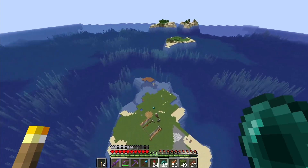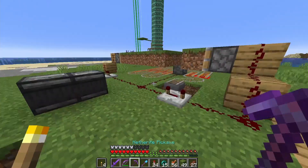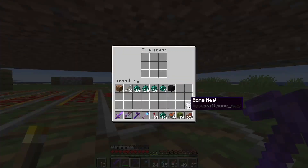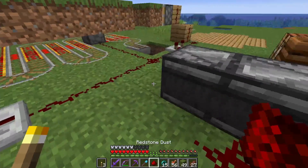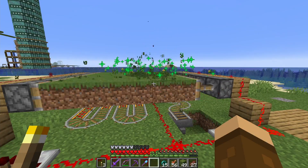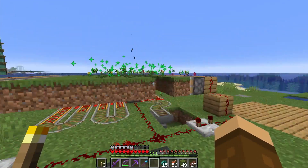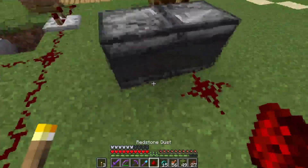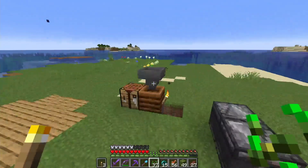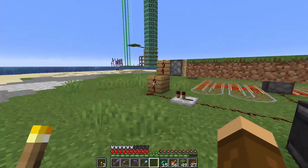Over here we've got our flower farm. The dispenser shoots bone meal into the grass blocks, the grass blocks grow flowers and grass and all sorts of things, and the pistons push and break it. Then I get all sorts of colors — not all the colors, but I can get a lot from other farms. The seeds and anything I don't want I can just compost for more bone meal. Very simple, very useful.